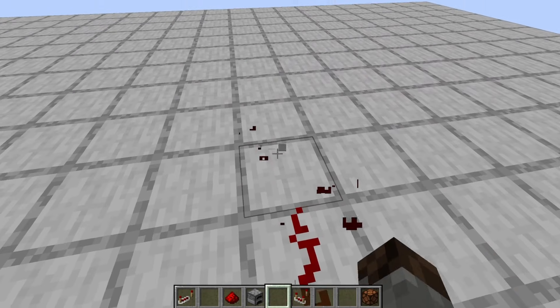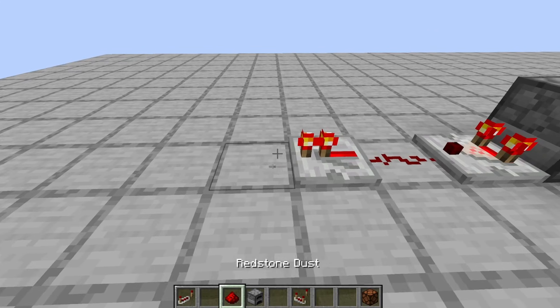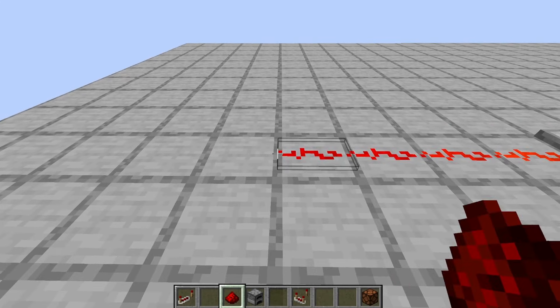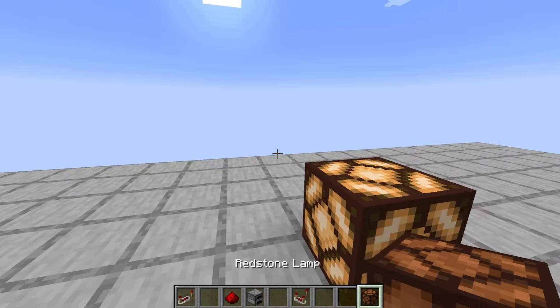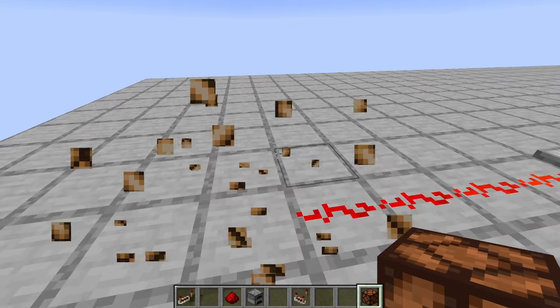However, if we take that redstone dust out and replace it with a repeater, then the line gets extended for up to 15 blocks out that way and then you can power all of your goodies.